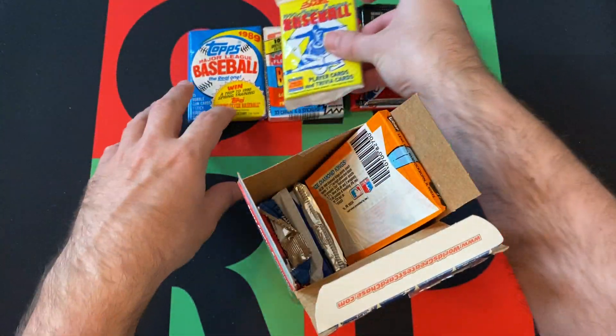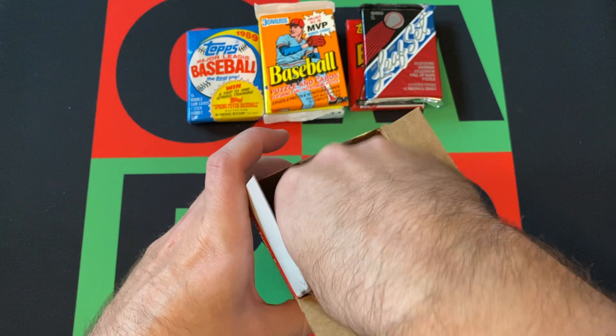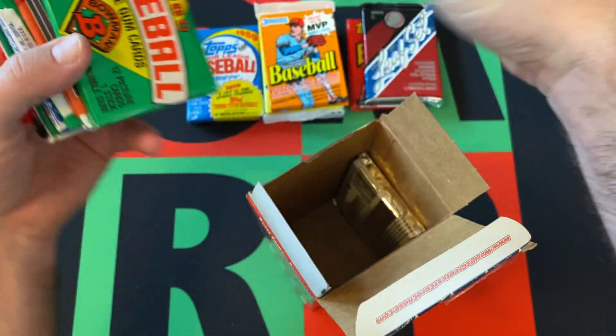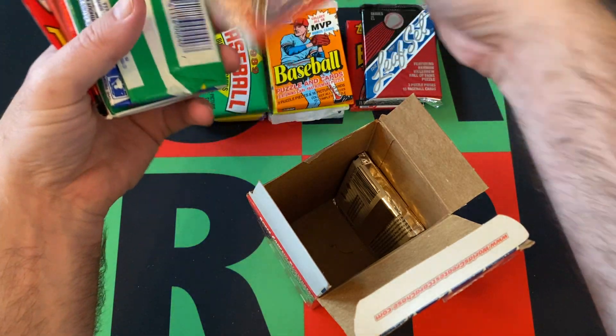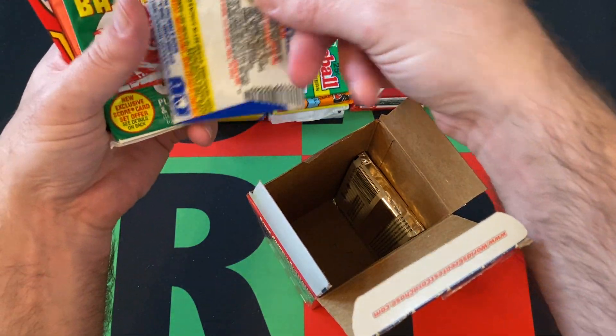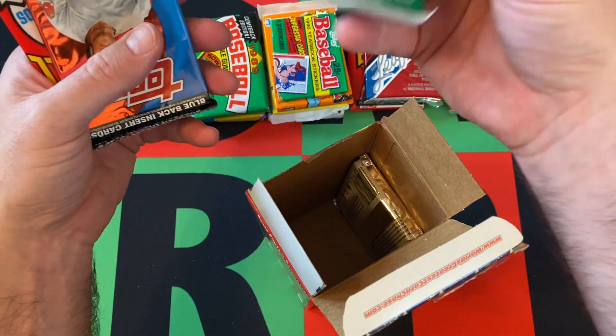We got 90 Score, 90 Donruss, 89 Bowman, 92 Upper Deck, 90 Topps Stickers, 89 Fleer — so I got that one right — and 91 Series 1 Score.